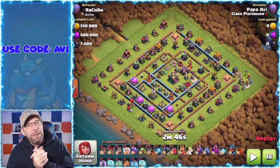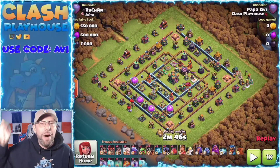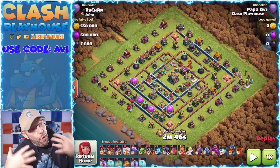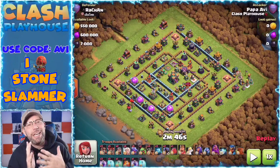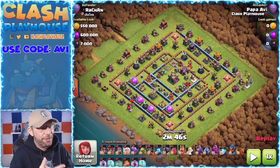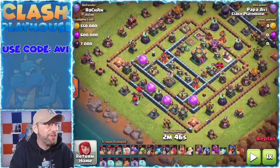Now let's talk about ring bases. Ring bases — you've got a circle, and you don't want your troops going around in the circle. You could use a blimp, or you could use the stone slammer, which I really love. So what do you do if you want to use the stone slammer — how do you take care of a ring base? Let's zoom in here and talk about it for a second.